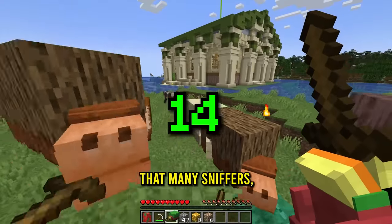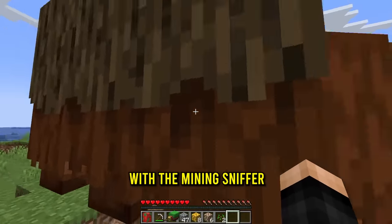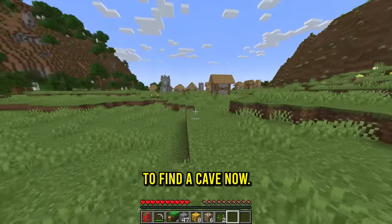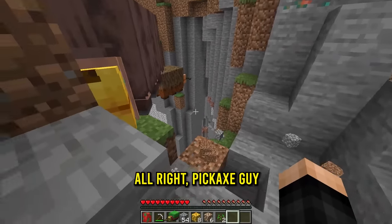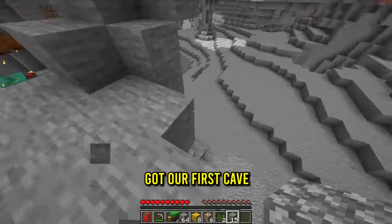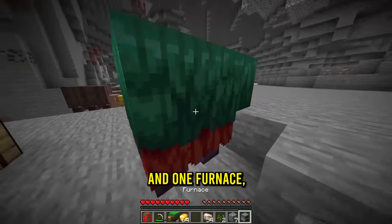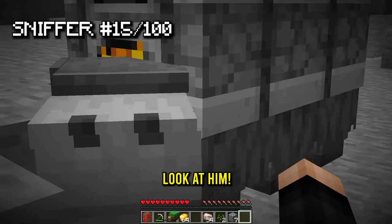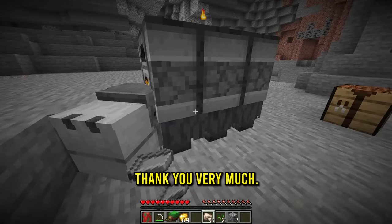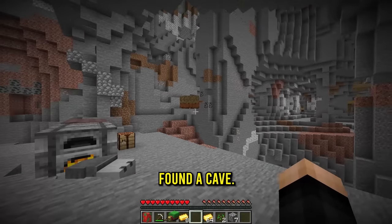Right now we have that many sniffers but it isn't quite 100 yet. The first sniffer we need is probably the mining sniffer. Time for more sniffers - let's find a cave. This might be a good spot. Pickaxe guy, do your thing! He's a little broken. Now that we've got our first cave, let's start with the furnace sniffer. With one sniffer egg and one furnace, we get the furnace sniffer. Do I cook this? That works! Give me all those iron ingots, thank you very much.